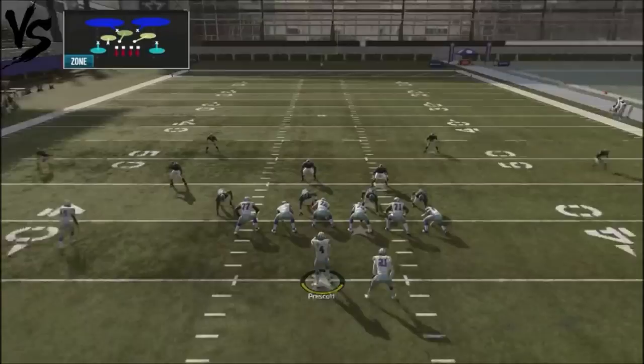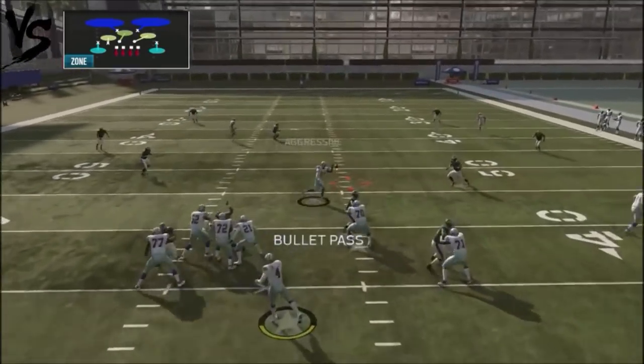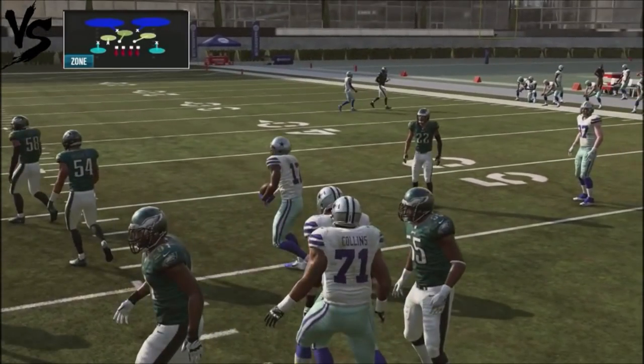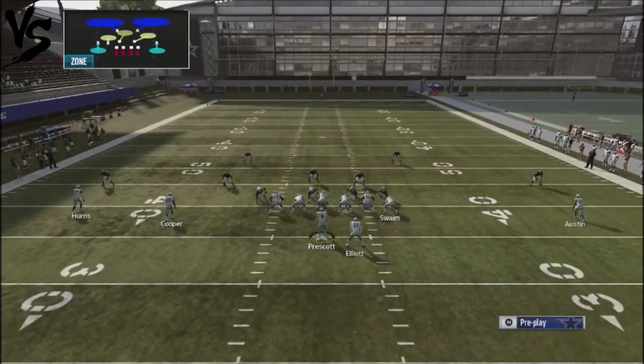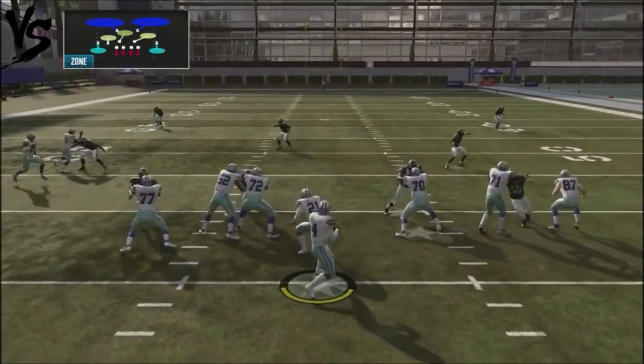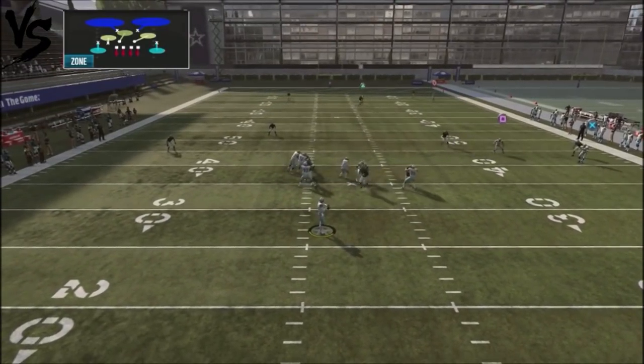Cover two is going to have a defender that actually floats up and plays that deep route, so that's where you have to make a fast decision over the middle — that's where this play is going to get locked up. But if you've got a guy playing a lot of cover three or cover four against you, this play is just going to completely destroy him and he's going to have a hard time with it.